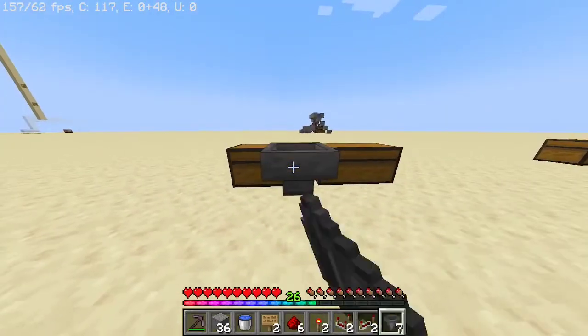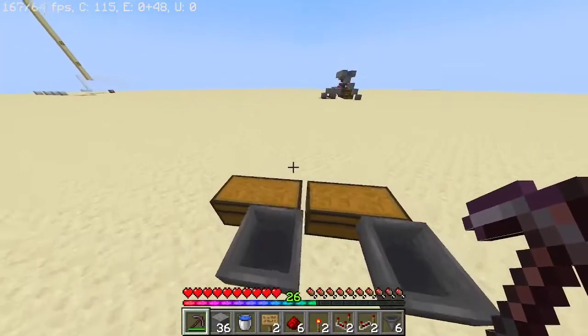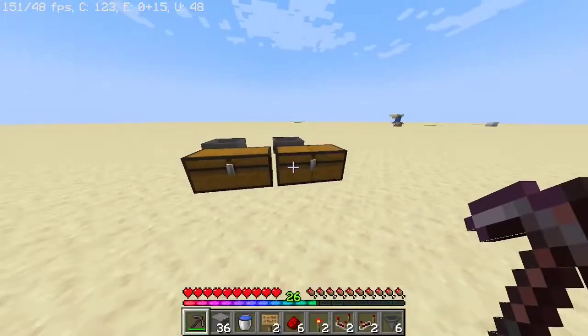Once you place down the chests, put a hopper into the right side of each one of the chests. So, the right side from the back of the chest — it should be the left side when you're looking at the chest from the front.